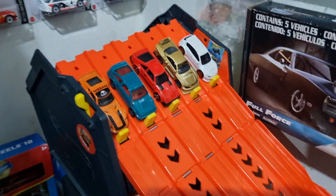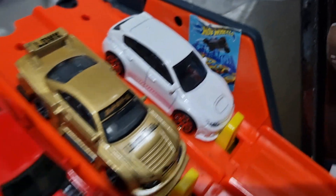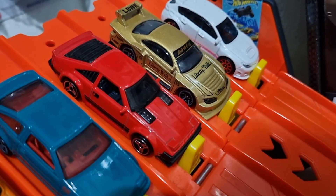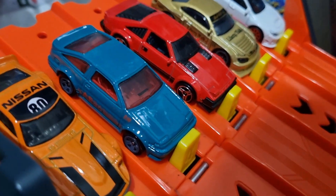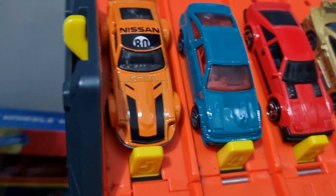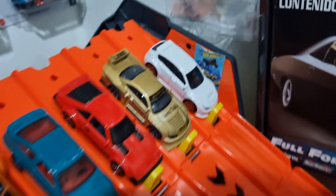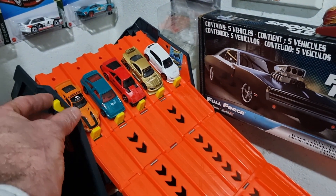Race three! Lane one, we got the Subi WRX. Lane two, Nissan Silvia S15. Lane three, '82 Toyota Supra. Lane four, Toyota AE86 Sprinter. And lane five, a Nissan Fairlady Z — red. This is a good race. The Subi in lane one is the favorite, but watch the Fairlady to push him all the way.